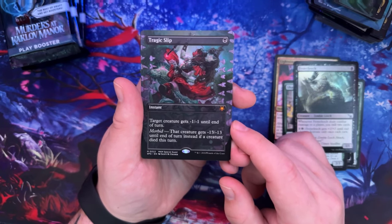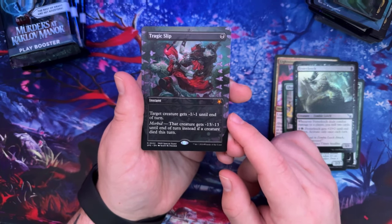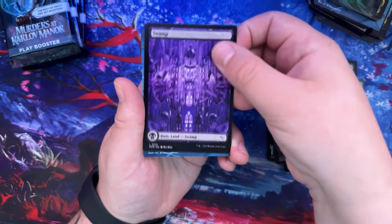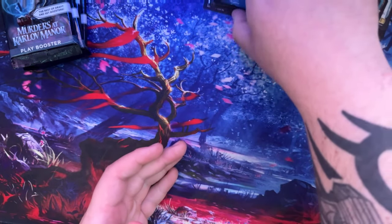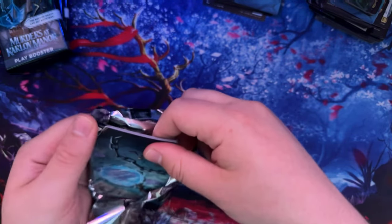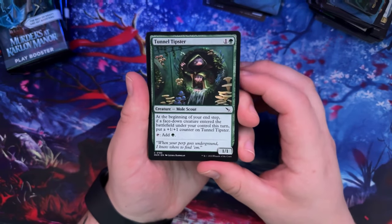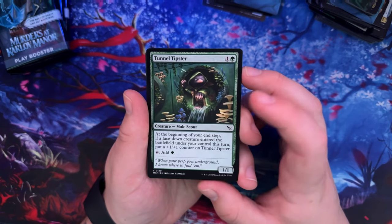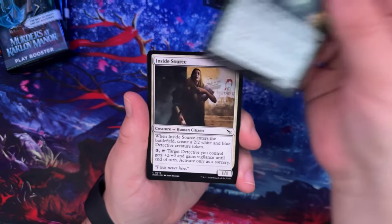There's another Fester Leech with an etched foil. Tragic Slip — a Mythic reprint. Target creature gets -1/-1 until end of turn. Morbid: that creature gets -13/-13 until end of turn instead if a creature died this turn. That's crazy! Got some good stuff — a lot of this is exciting. I've got some of the detective cards that I wanted to get anyway, so these are going to make for some great decks. Honol Tipster. Mole Scout — we've got all of Bloomburrow coming, so be ready for that.